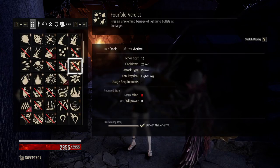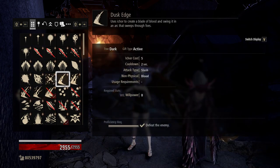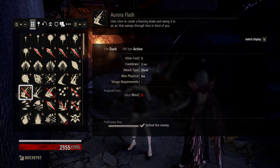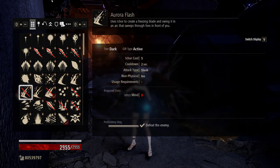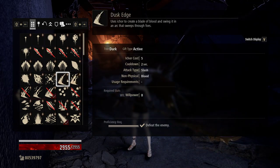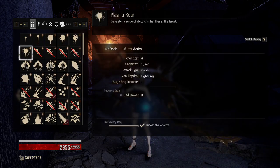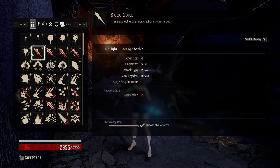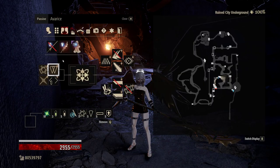A great way to test weaknesses on enemies is with the four slashing abilities: Dusk Edge, Crimson Moon, Aurora Flash, and Jupiter's Blade. If you test these four — since they all have the same requirements of a Willpower of B — you can run them along with the four lightning spikes, the four freezing roars, the four roar gifts, the four spikes, and the four slashes. You can know exactly what type of enemy you're coming up against.